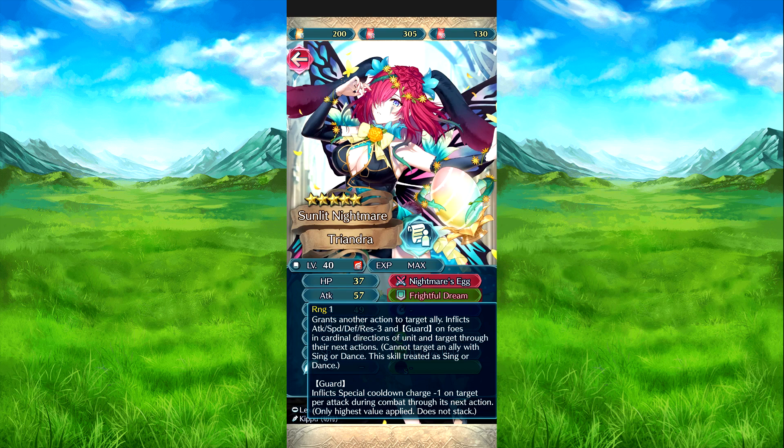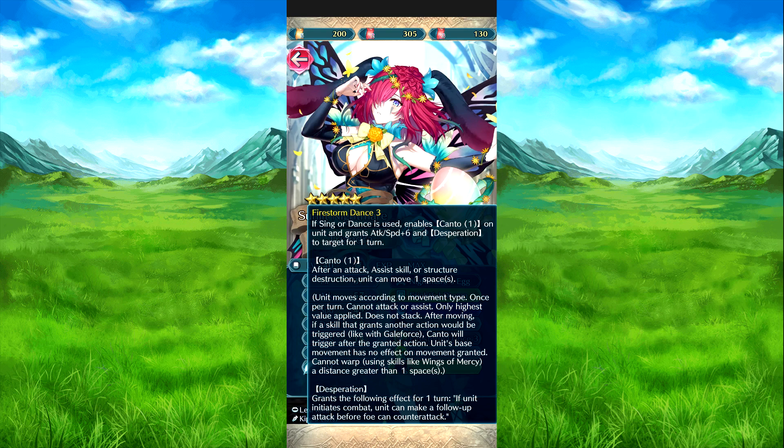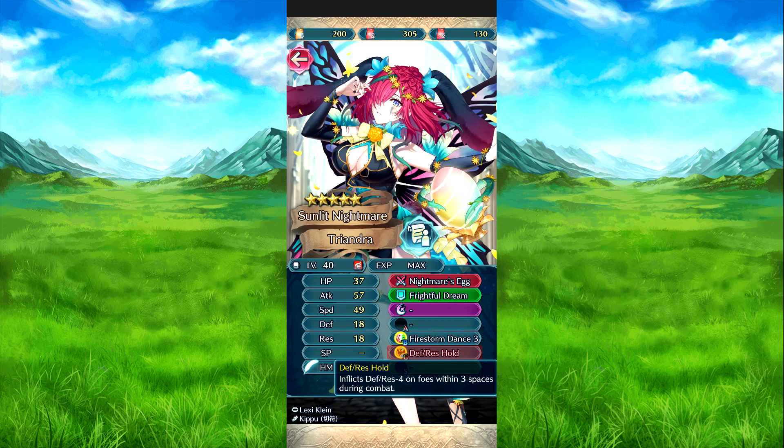Guard inflicts special cooldown charge minus one per attack. Firestorm Dance free: if singer/dance is used, it grants cooldown count minus one on her turn and grants attack speed plus six and Desperation to target for one turn. Desperation means that unit can make a follow-up attack before the foe's counterattack. Defense Resistance Hold free: defense resistance minus four on foes within three spaces during combat.